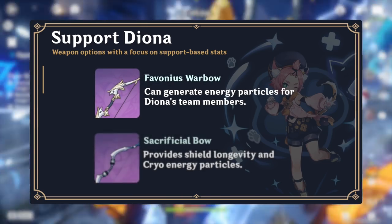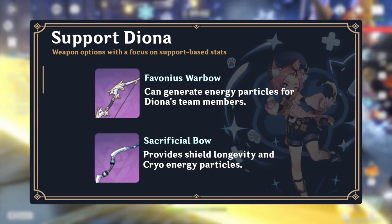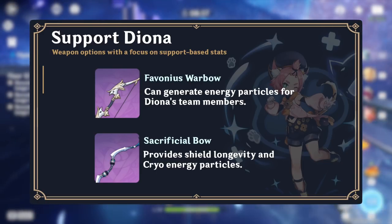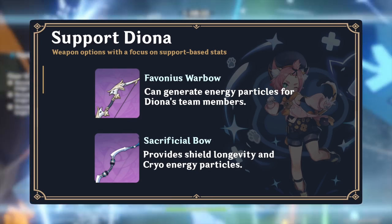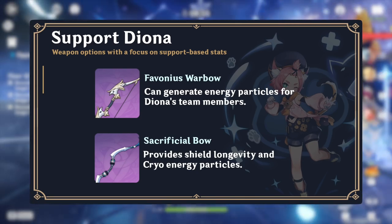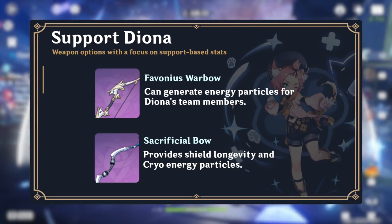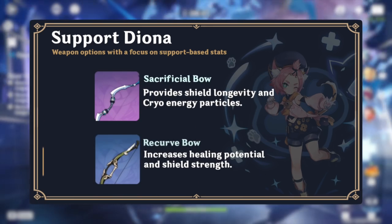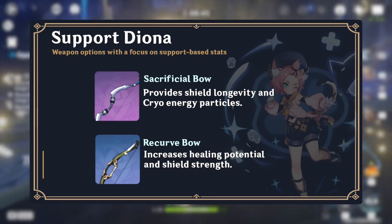Diona's two best four-star weapons are the Favonius Warbow and the Sacrificial Bow. Both weapons allow Diona to supply her team with a substantial amount of energy, with Sacrificial being better for cryo teammates and Favonius being better for non-cryo teammates, as long as you have enough crit rate. If those two bows are not available, a good free-to-play alternative is the three-star Recurve Bow, which has an HP substat that increases Diona's heal and shield strength.